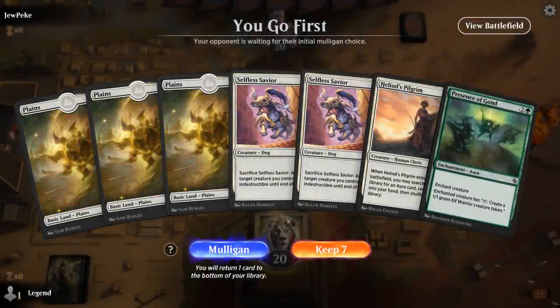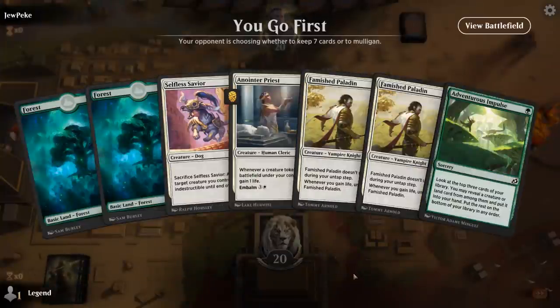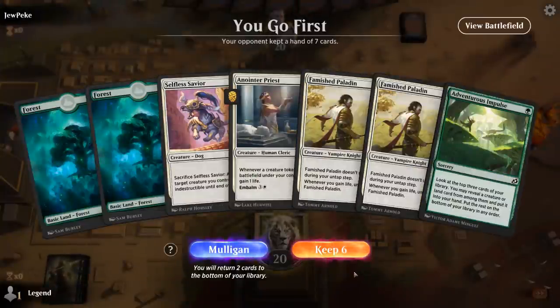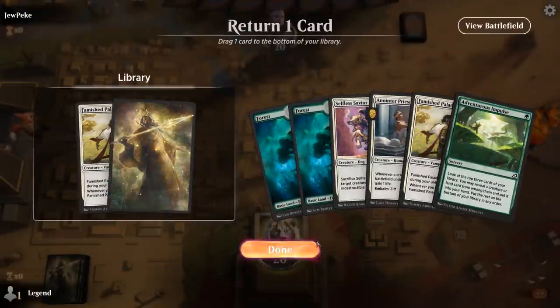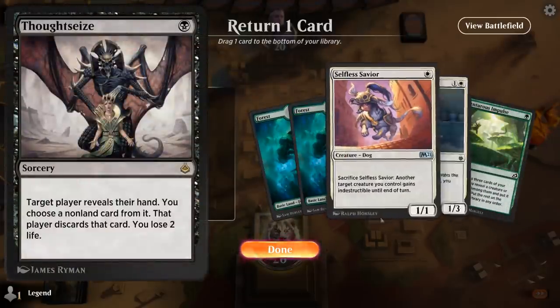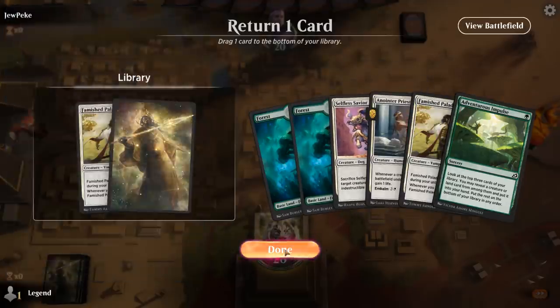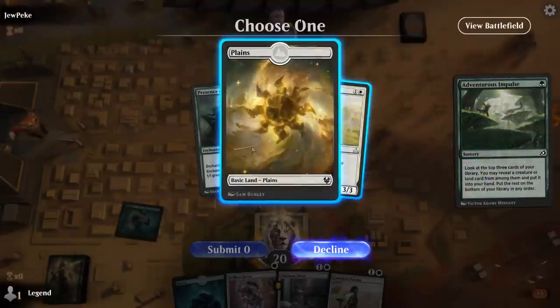We're on the play. No green mana, no Paladin, no way of gaining life, and no way of digging for those cards — that's a mulligan. The new hand is better: no white mana, but Impulse can also find lands, and we're just missing Presence of Gond or Heliod's Pilgrim to search it up. It's better to keep double Paladin against a potential turn 1 Thoughtseize as opposed to the Savior. We grab a Plains and get to go Elf plus Savior.